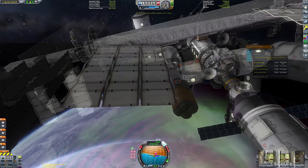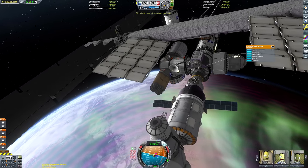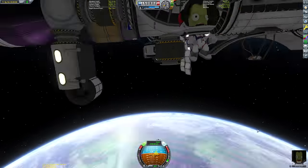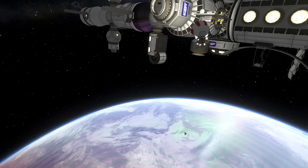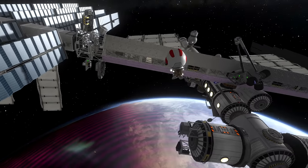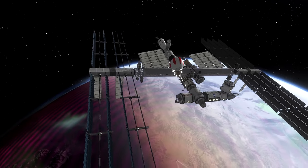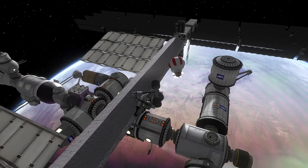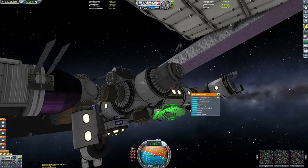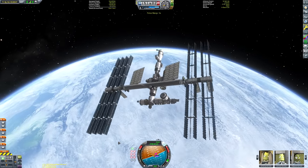We can now inflate that experimental inflatable module — and that's the space station done! One of the Kerbals goes into the airlock for an EVA to survey the structure, which really puts the scale into perspective. We've deployed the antenna, so we can actually do some resource scanning — you can see the scanning UI appearing on Kerbin down below. There it is: the space station in orbit, looking very Kerbal with those gigantic windows, but that was kind of the point.